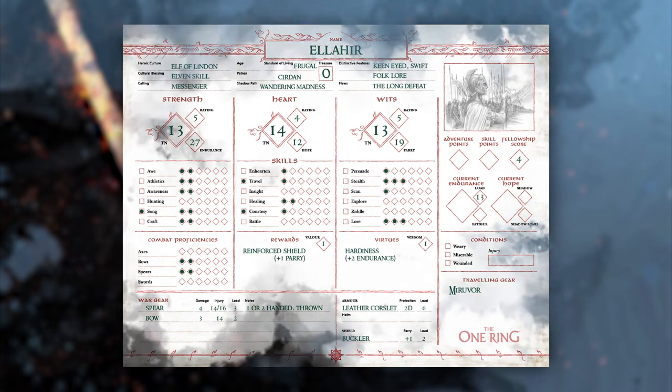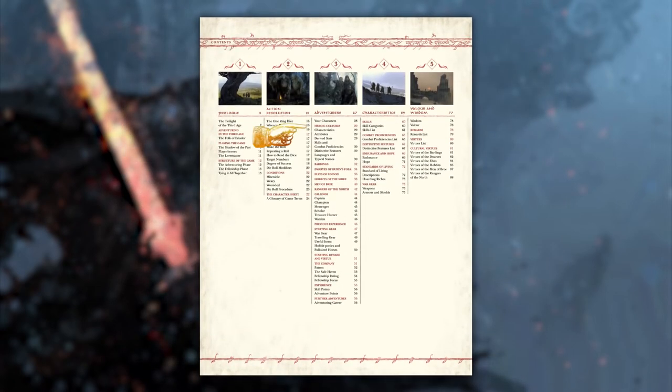Off the start, the main two components to making your character is to pick a heroic culture and a calling. The available heroic cultures in the core rules are Bardings, Dwarves of Durin's Folk, Elves of Linden, Hobbits of the Shire, Men of Bree, and Rangers of the North. The available callings are Captain, Champion, Messenger, Scholar, Treasure Hunter, and Warden. For my character, I will be making an Elf Messenger.